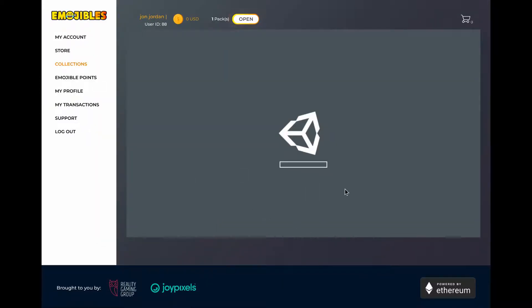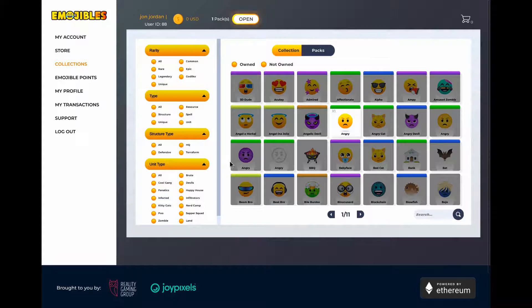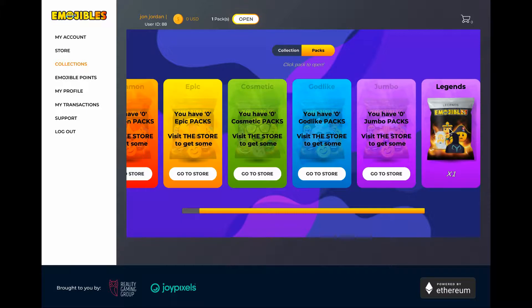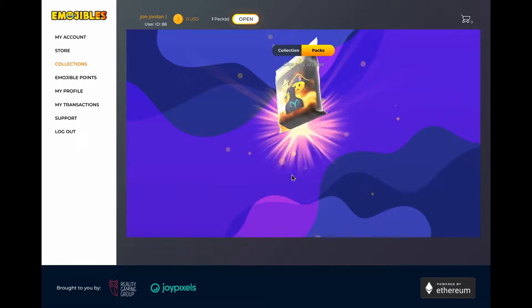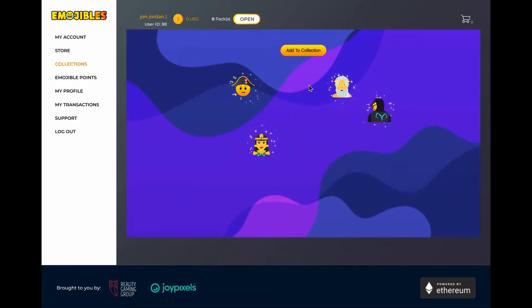Going to my collection — the Unity interface has loaded now. I have a pack to open, so let's do that. Opening the Legend pack reveals Napoleon, Cleopatra, Zeus, and the Reality Clash emoji. The point of these packs is that they're limited edition, so let's add those to the collection.